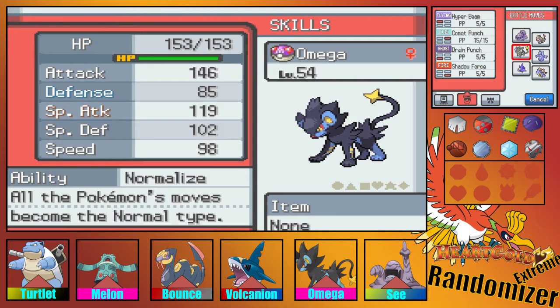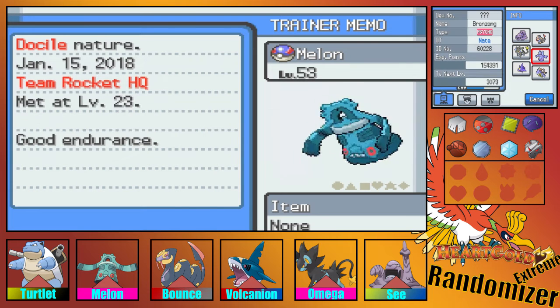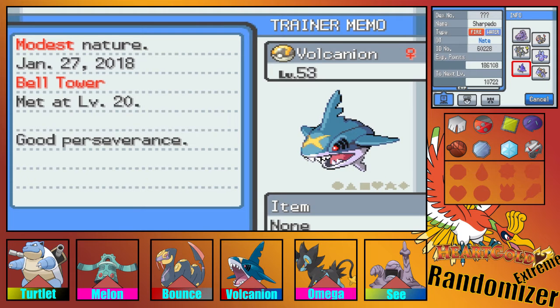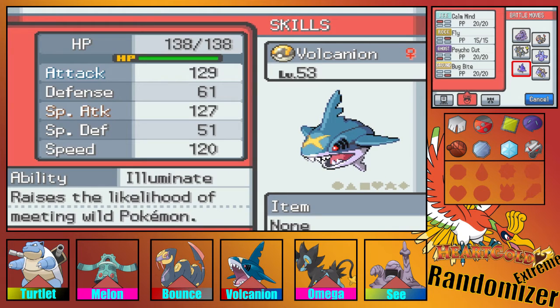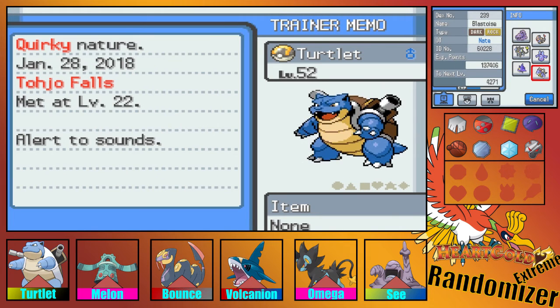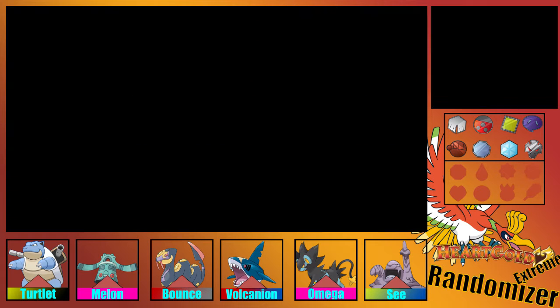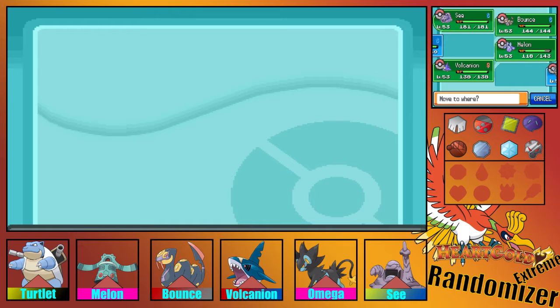Omega has Hyper Beam, Comet Punch, Drain Punch, and Shadow Force. Next we have Melon, the psychic-type Bronzong with Dry Skin. He has Dragon Rage, Head Smash, Surf, and Payday. Then we have Volcanion, the Sharpedo fire-water type. He has Illuminate with Calm Mind, Fly, Psycho Cut, and Bug Bite. Then we have Tartlet, the dark-rock type Blastoise with Intimidate, Bug Bite, Discharge, Energy Ball, and Heat Wave. He's gonna be essential for this Lance battle.